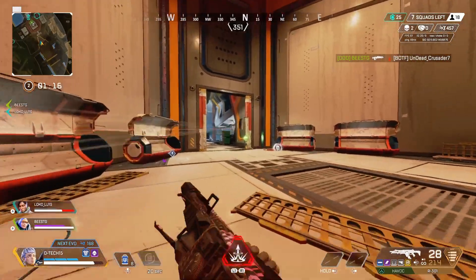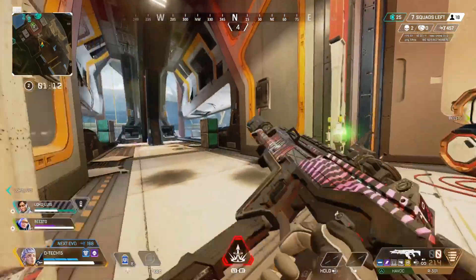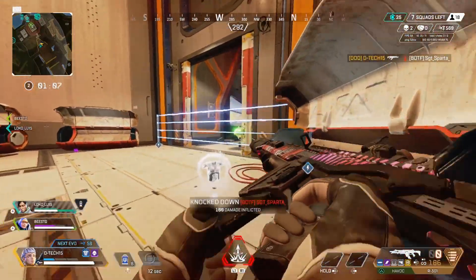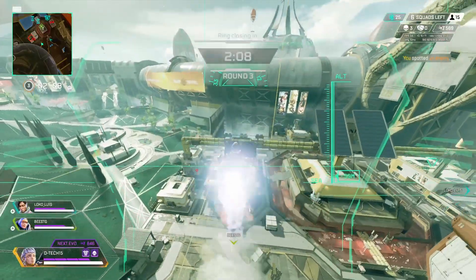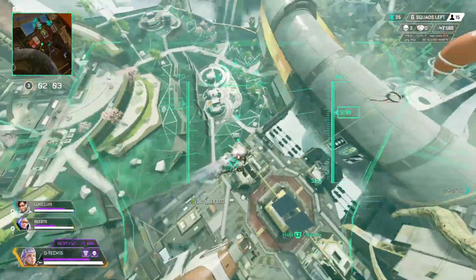She can use her rockets in the air — that's her tactical, her L1 — but while she's in the air she can't use her gun nor her heals. So that kind of levels her out. If you see a Valkyrie flying, that's a good chance to start taking shots at her because she can't technically shoot guns directly back at you. So you've got to be careful while you use your flight.